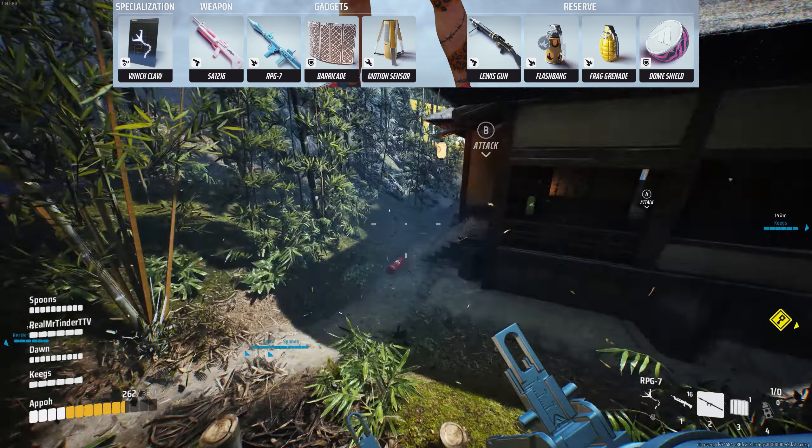Getting some DPS in before a claw can help secure the kill a little bit easier. For gadgets, we will bring the RPG again, Motion Sensor so we can play off-site — we can be behind a wall and get ready to hook enemies as they get picked up on your sensor. Barricade will be our last; I prefer these over dome as we can pick them up and replace them. For reserves, we'll bring Dome Shield just in case we need that extra defense, Frag Grenades for more range options, and Flashbangs — something I've been experimenting with, flashing enemies before I peek and hook to make it harder for them to fight back or escape after the pull.